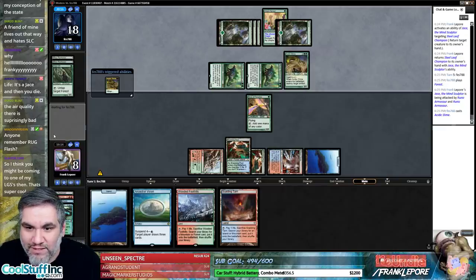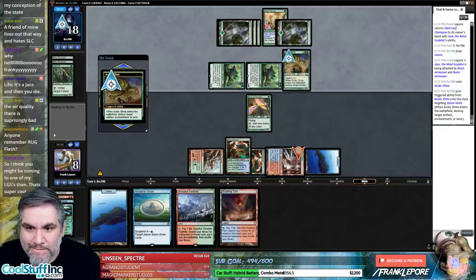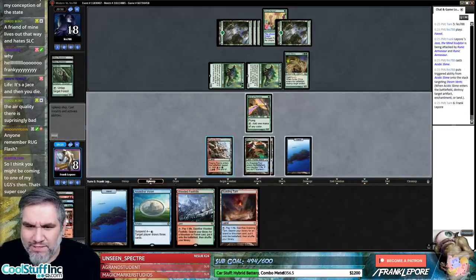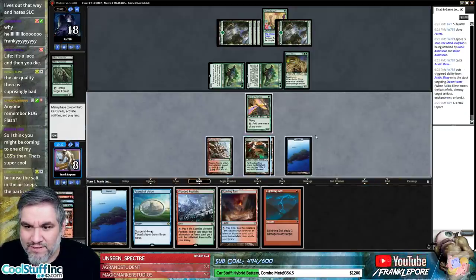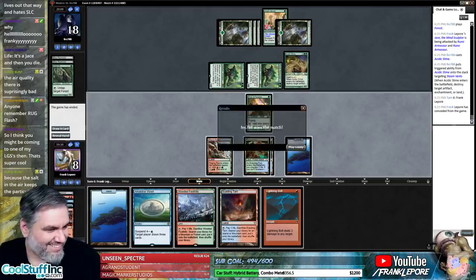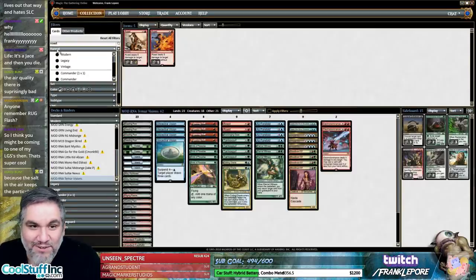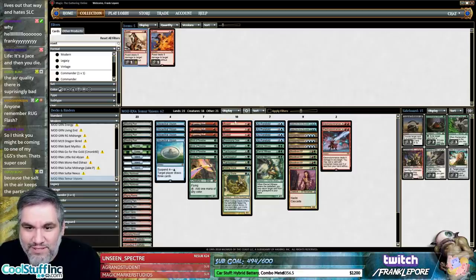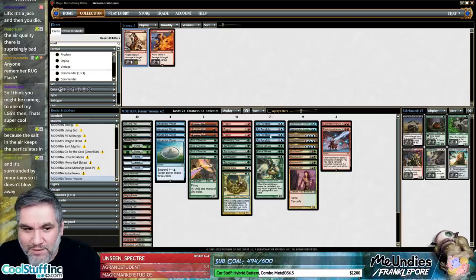We'll just kill the Raging Ravine — oh, Steam Vents, but there's a creature land. There's just nothing we can do here unfortunately. So: two Roasts — actually I like three and three. Roast seems pretty good, it kills tons of things. We can probably take out one As Foretold. I don't think we care about Scavenging Ooze in the main deck — we have Relic, Scavenging Ooze, and Surgical in the sideboard.